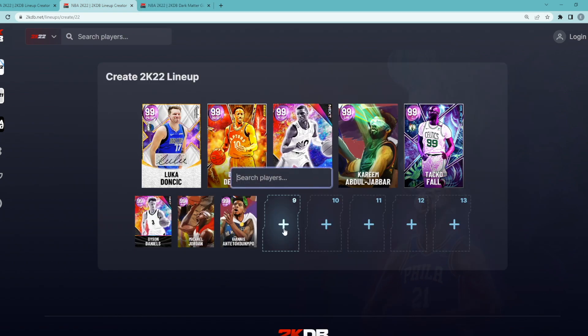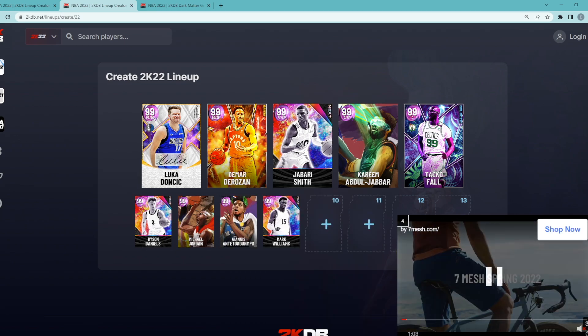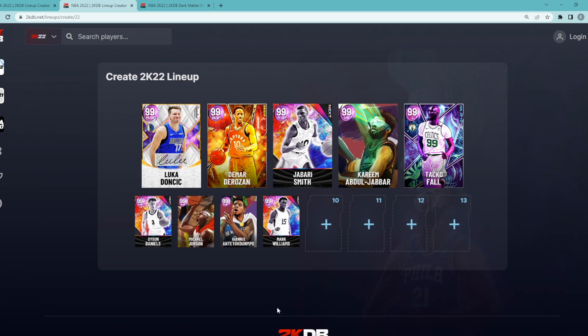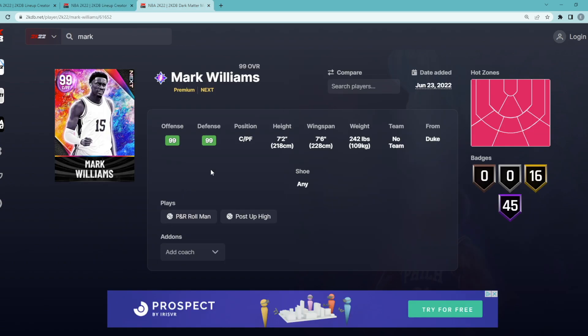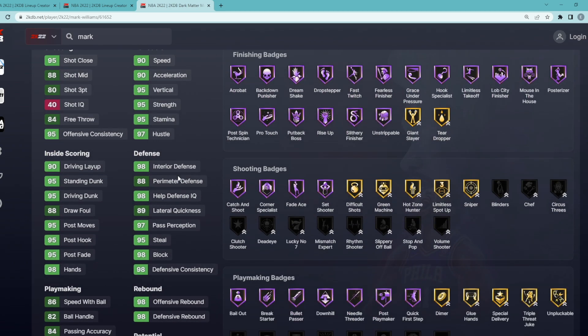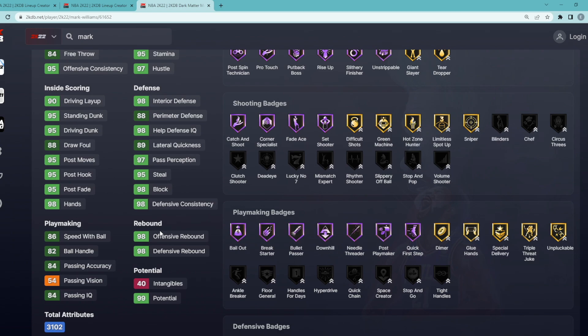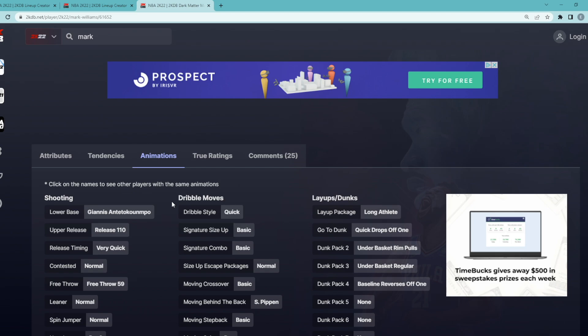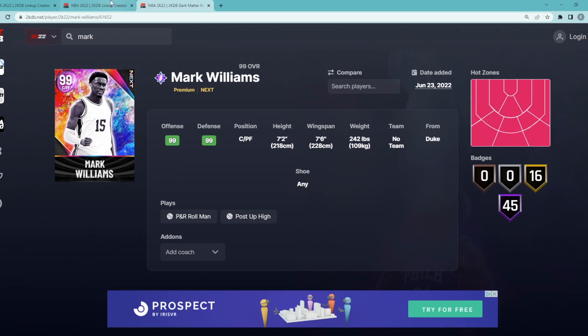We need to go with a guy a little bit cheaper, and that's the Dark Matter Mark Williams. If you guys haven't used this card, he is honestly one of the best power forwards in the game right now. On 2KDB, he's a center and power forward, 7'2 tall with a 7'6 wingspan — amazing to have at the power forward spot. He's going to be a great defender and great rebounder, and overall a very, very good power forward for only 15,000 MT — one of the best value power forwards in the game.